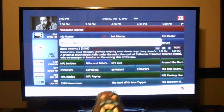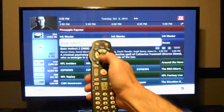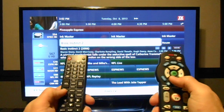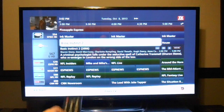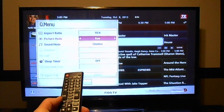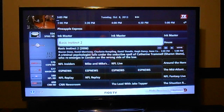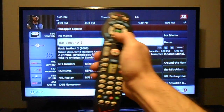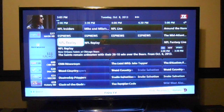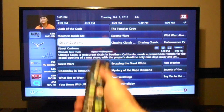But now when I press the buttons, the channels don't flip anymore — it does not work. If I take my picture settings again and go back to eco mode, using the same remote, it works fine again. Makes no sense whatsoever.